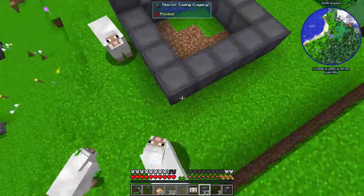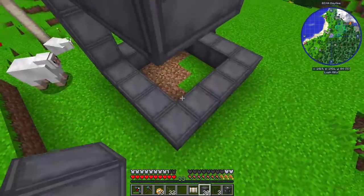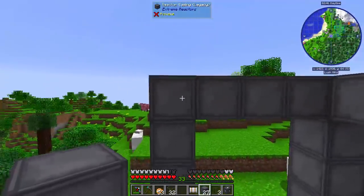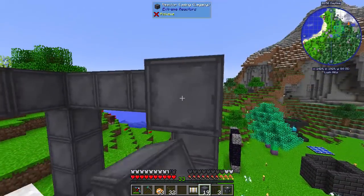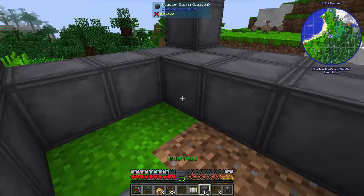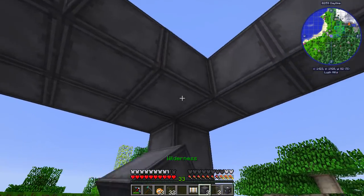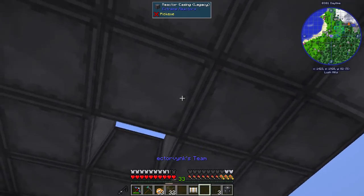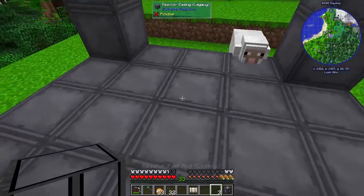So first of all we're just going to make the actual case. This is however you want to do it — there we go, like that. Now the bottom and the top will need to be filled in as well, so you need to use all your casing like that. And then the top — we're going to leave the middle one empty like that, and this is where our fuel rods are going to go.